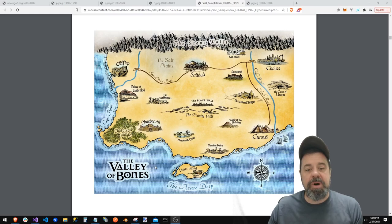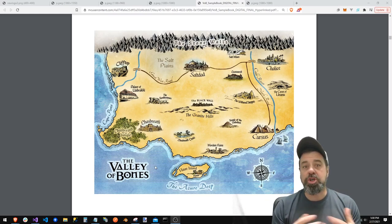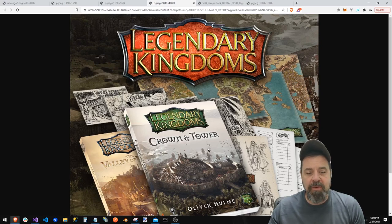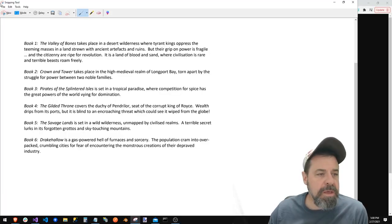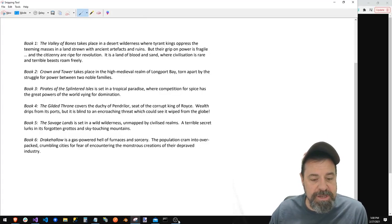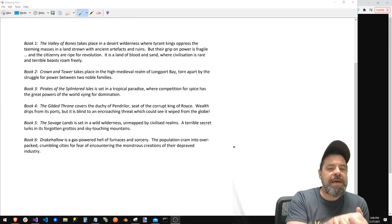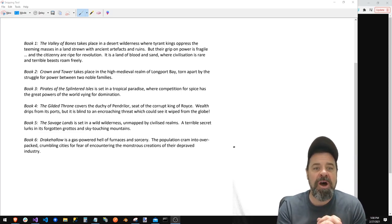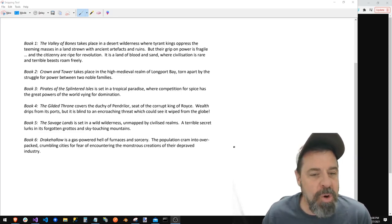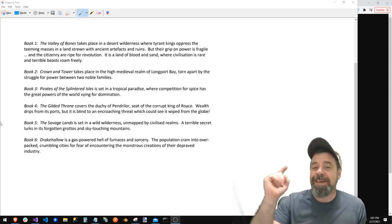Book one is The Valley of the Bones. What we're getting with the Kickstarter in a couple weeks is book two, which is Crown and Tower. Book one takes place in a desert wilderness where tyrant kings oppress the teeming masses. Book two, Crown and Tower, takes place in a high medieval realm of Longport Bay, torn apart by the struggle for power between two noble families. That sounds awesome.